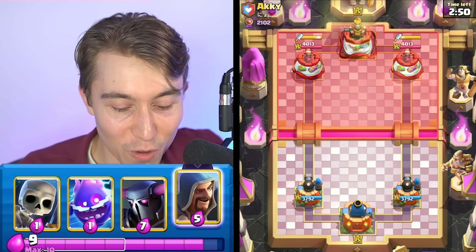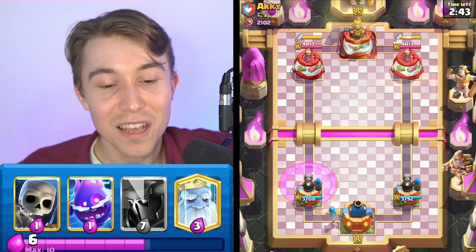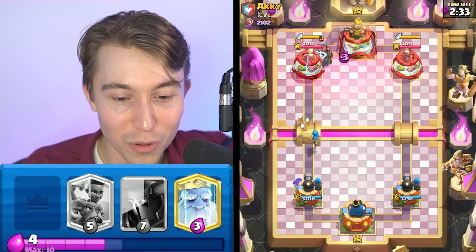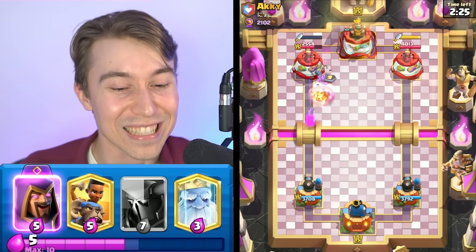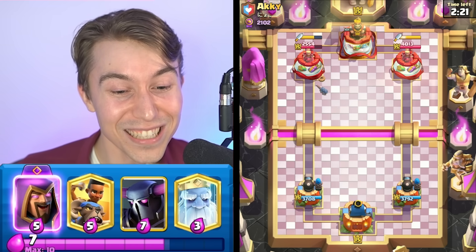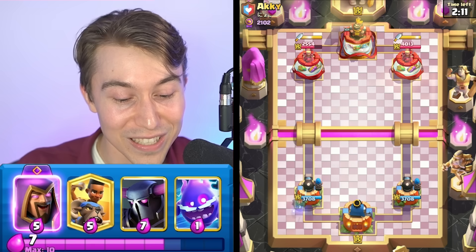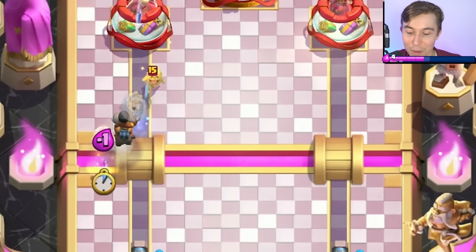The strategy for us is to go in for the Wizard, because we have Electro Spirit and we'll be able to cycle to a Void with Skeletons in hand. He's going to have Sparky — let's go! We played against this first game, so I think he'll get demoralized when he realizes he's playing against Void. We're going to Zap on this and then the Wizard's going to kill it. He has to prioritize protecting the Sparky from the Void, but then he takes splash damage from the Wizard we cycled, and then gets reset by the Zap or Electro Spirit. It's just so filthy.